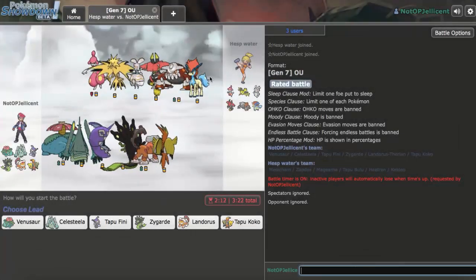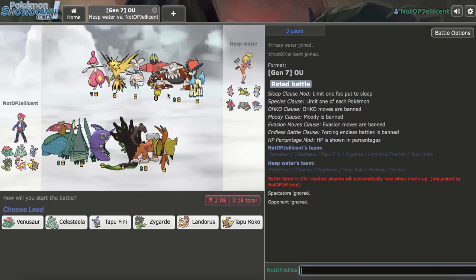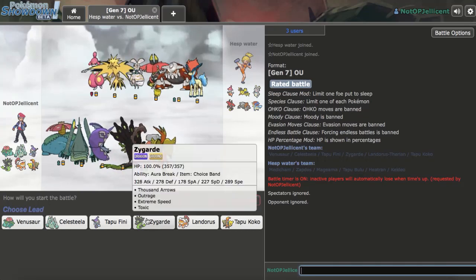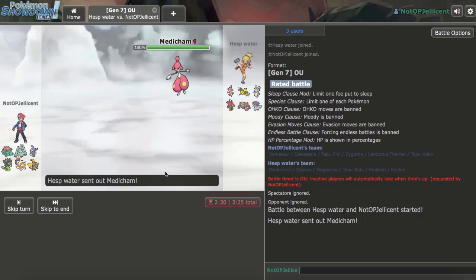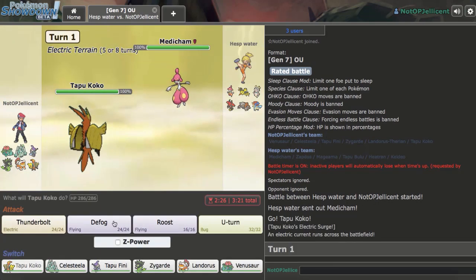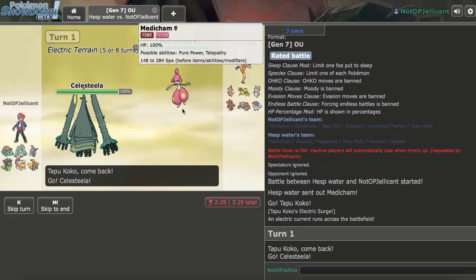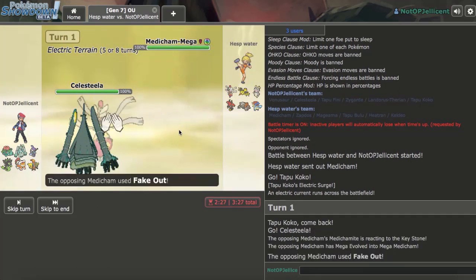Another game — once again very weak to my Banded Zygarde. I just need to predict Tapu Bulu coming in and land the Iron Tail. Tapu Koko is a great lead here. He leads Mega Medicham, not a big deal. I switch to Celesteela on the Fake Out, since I'm sure he won't High Jump Kick. There's the Fake Out.